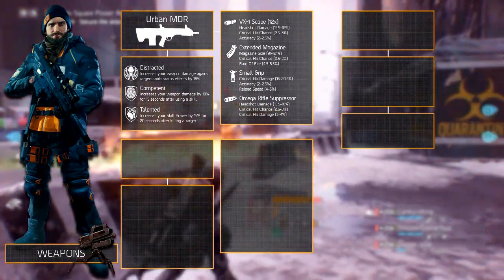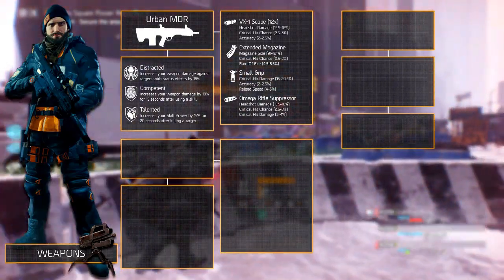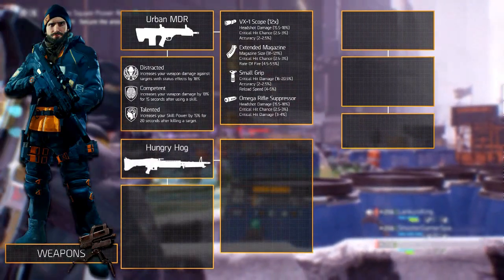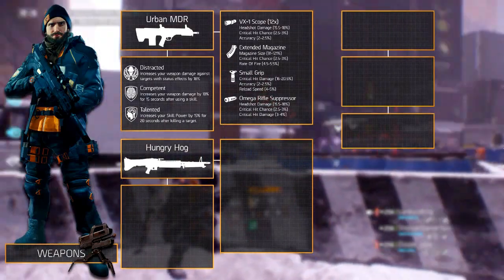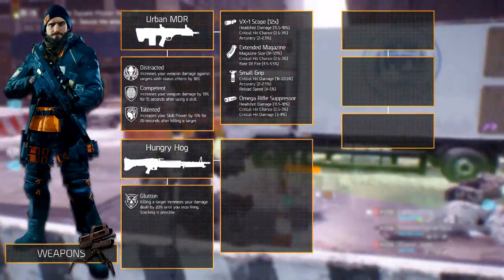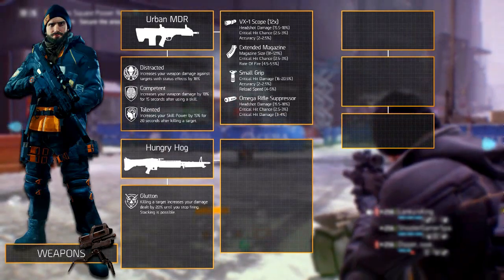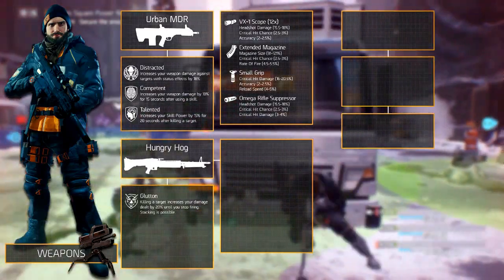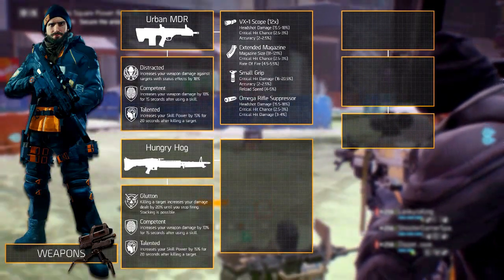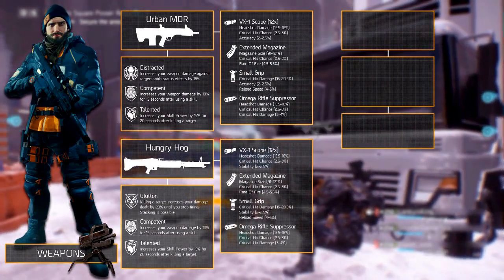The secondary weapon isn't really of importance since you'll mainly be using your Urban MDR. But if you are unable to use it, select the Hungry Hawk. It has a unique weapon talent called Glutton, which increases your weapon damage by 20% when killing a target until you stop firing — very effective in PvE, but rarely useful in PvP. Competent and Talented are once again the recommended second and third talents, and the weapon mods are similar to those of the Urban MDR.